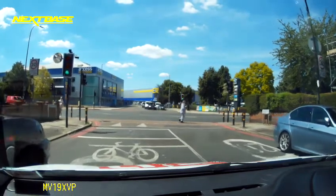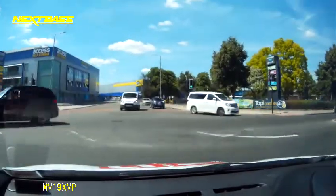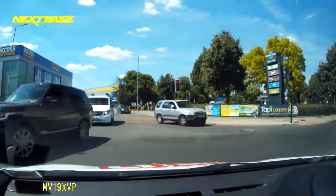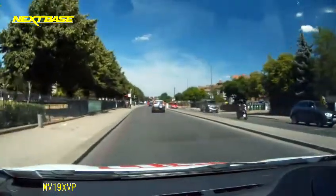Lights have changed — quickly scan my mirrors. I can see the people opposite are turning now, so I'm trying to find somewhere towards the middle, just before the centre. The people in that left-hand lane have permission to go before me. Just making sure it is safe to turn — lights have changed and we're off.